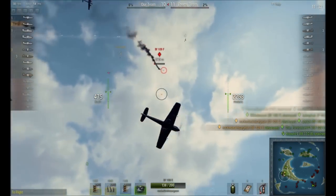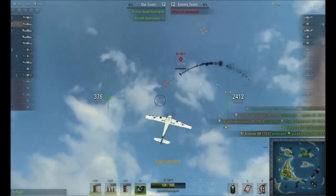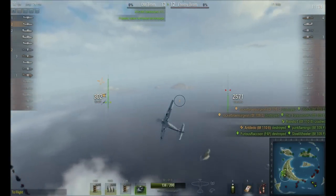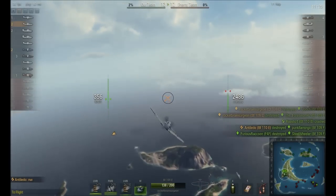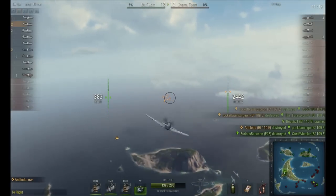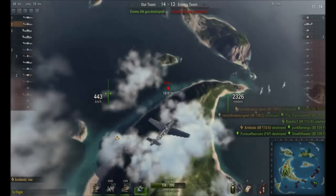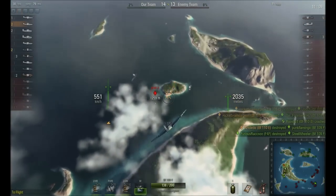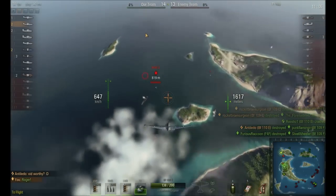The correct thing to do in that situation is when you're climbing vertically after an enemy — when your speed goes from the bright green area to the dark green area of the performance envelope — you need to turn around and just accept that you cannot climb any higher. Because the threat of stalling out is so severe, especially compounded when you're above your performance envelope in altitude as well, that you just can't risk stalling out.